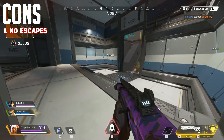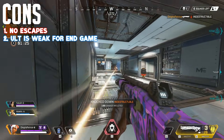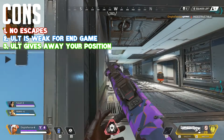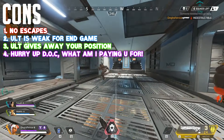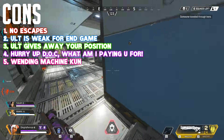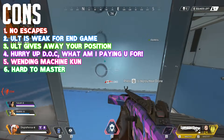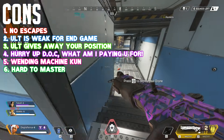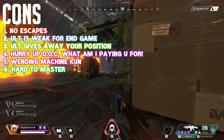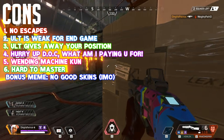Now for the cons. You have no escaping ability and nothing to protect yourself. Your ultimate is pretty useless in end game and it also gives away your position — usually enemies will run straight at you when they hear it. Your drone heals really slowly, so don't expect it to immediately replenish your health. Most of the time your teammates will see you as a vending machine. You have to learn how to use her passive in the middle of a fight and predict the best time for an extra shield charge. Bunny hopping whilst getting shot is hard since you start panicking — it takes a lot of practice.